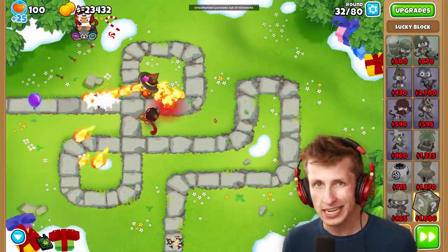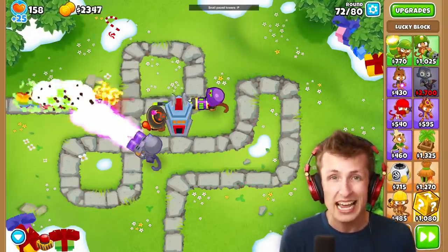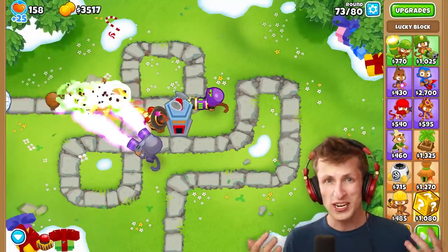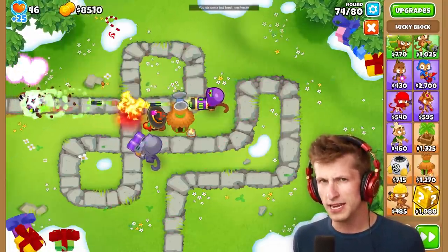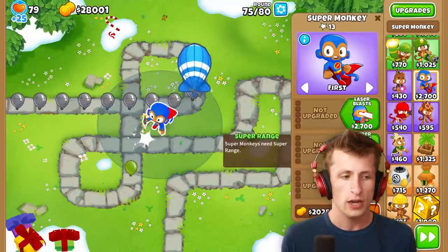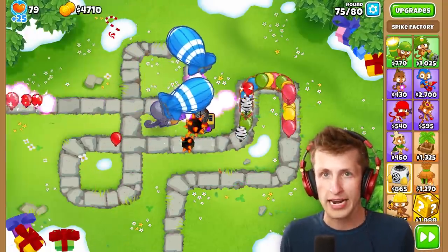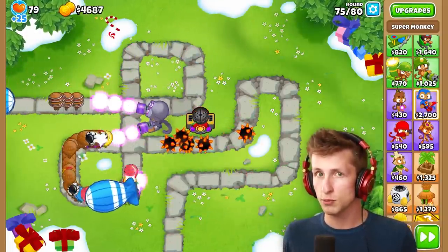But if you're a little bit lucky and you happen to get some good buffs, all of your towers can attack faster. You can get money, extra lives, even random towers. When you put down the Lucky Block, you have a chance to instantly get a T5 tower — there's even a chance to instantly win the entire game. There's always the exception you could instantly lose or have all your towers sold. But if you're just a little bit lucky, this mod is probably the strongest in the entire game.